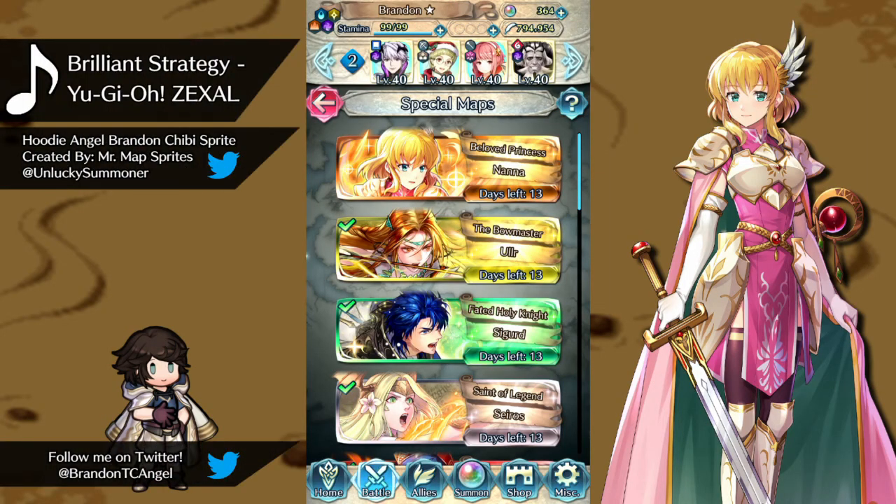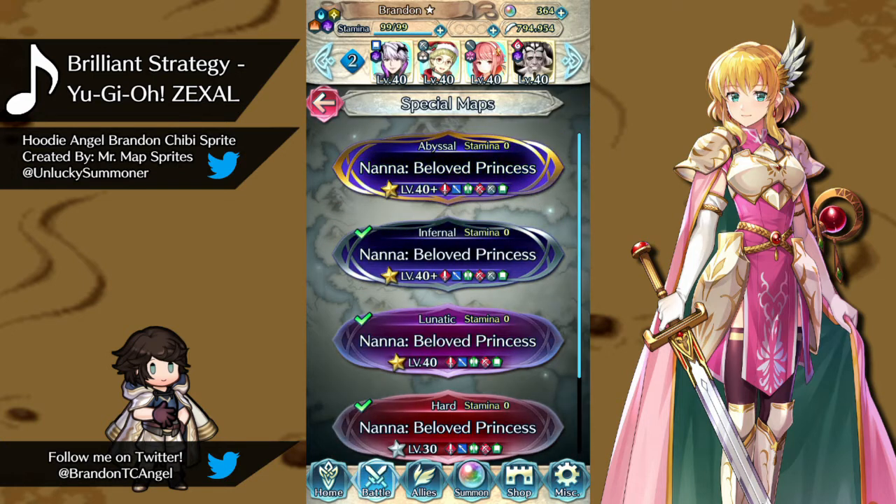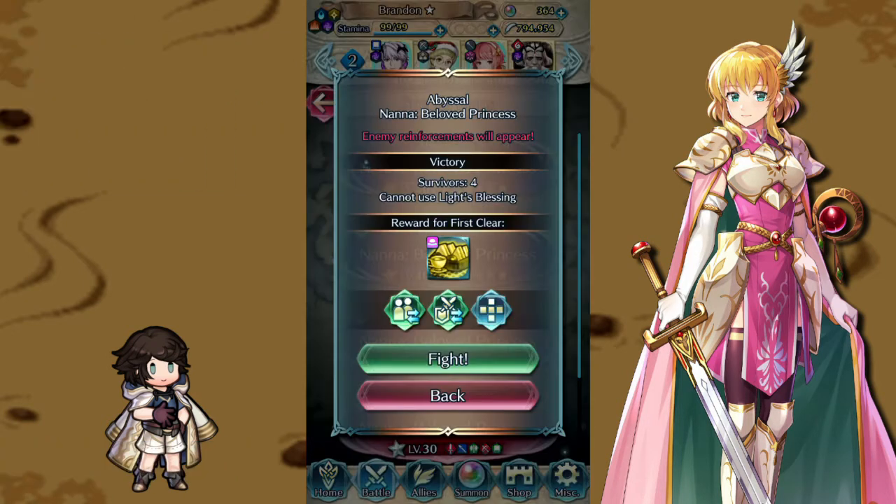Hi everyone, I'm Hoodie Angel Brandon, welcome to another Abyssal Legendary Hero Battle. Today we are taking on the beloved princess — not by me — Nana, to earn a gold picnic lunch. Who spray painted my sandwiches? These are no longer edible, this is a tragedy.